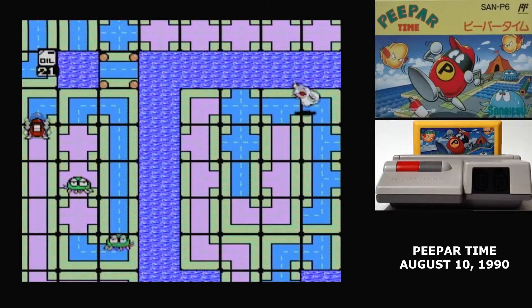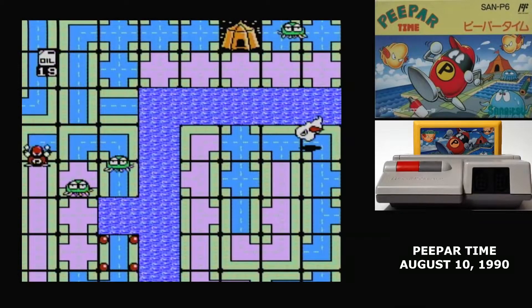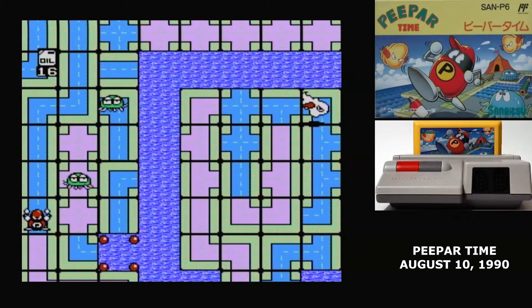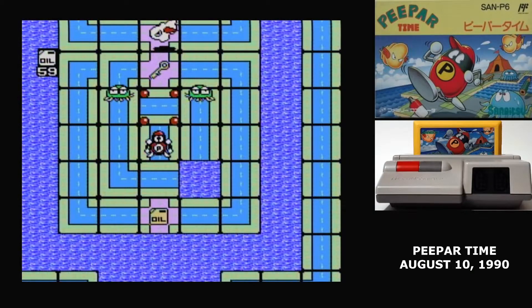Something I found annoying is that there are water tiles everywhere that are not part of the level. There's always one water tile you can swap a tile to, but there's a lot of other water that looks identical to it, which can make it difficult to know what the actual shape of the level is.